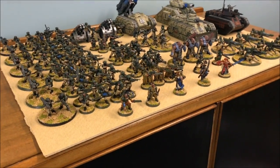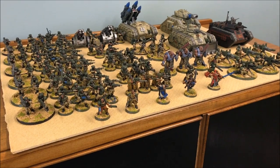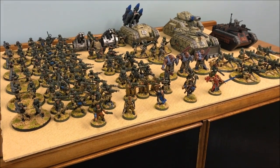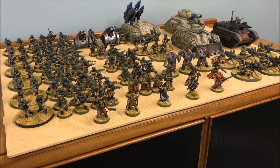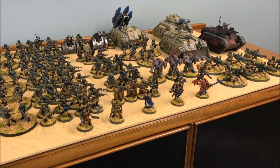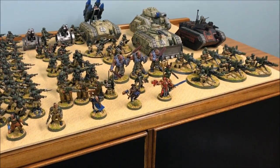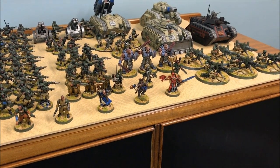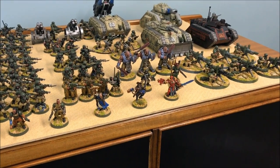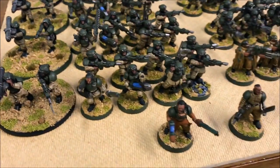Right then, my Imperial Guard list. Let me just quickly bring up Battlescribe. There's a hell of a lot of men here — it's Imperial Guard, there's always a hell of a lot of men. My Stronghold Assault Attacker detachment is made up of my Lord Commissar with Plasma Pistol and Power Sword, and my Primaris Psyker with Force Dave, Night Shroud, and Psychic Barrier. Then we have three infantry squads with Missile Launcher, Plasma Gun, and Vox.